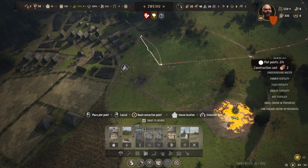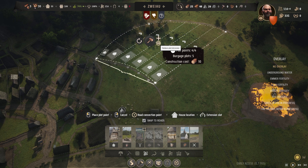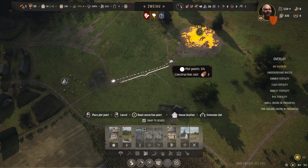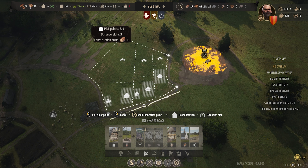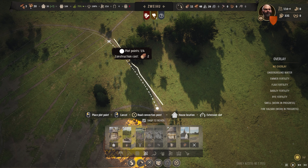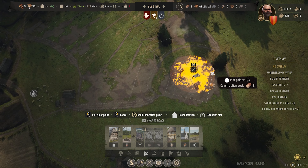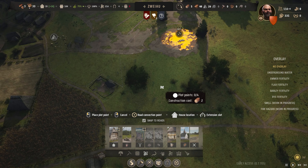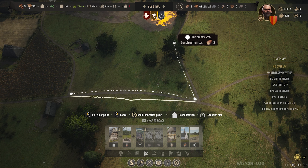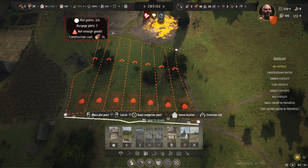We're going to pop down some more burgage — going all the way up to the top and bringing it around. All of these are going to be vegetable plots, and I'm actually going to decrease the size to fit extra houses in, so we'll only have four plots but with larger sizes. We'll do the same in this little area too, creating some really odd-shaped burgage plots, but I think they're pretty cool. All of these are going to be pumping out veggies.